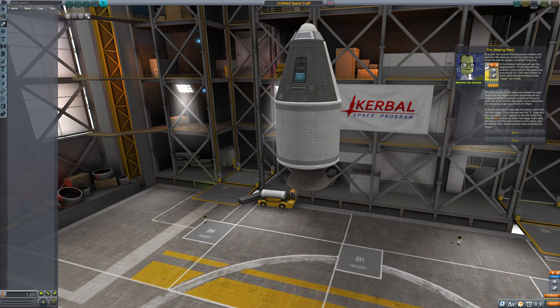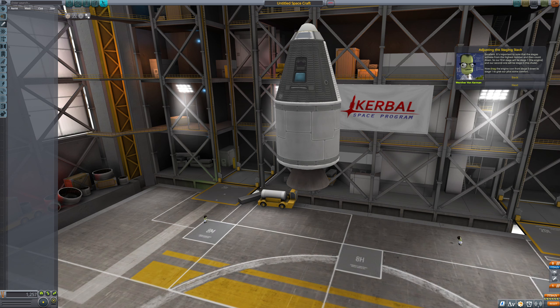If you mouse over the 0 stage, you'll see a little plus and minus appear to the left of the box. Click the plus to add a new stage. If you have too many, click the minus button on the extra ones to remove them. Make sure you have precisely two stages. It's important to note that the stages activate from the highest number, then count down. Our first stage will be 1, and then our second will be the chute. I drag the engine icon from stage 0 down to stage 1. We now have a safe — well, relatively safe — craft that's ready to go.